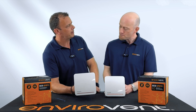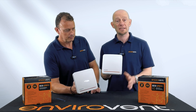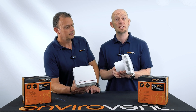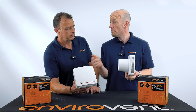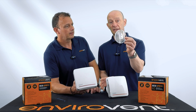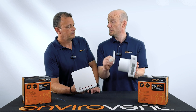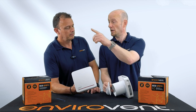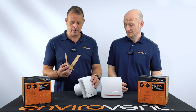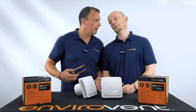I noticed earlier you mentioned something about intermittent. The advantage with this being two fans in one — bearing in mind if it is an intermittent fan, it's obviously not going to fight against the air going outside if it's very windy. When it is in intermittent mode, you may get a little bit of air coming back in. In a scenario like that, you actually get within the package a clear acetate strip, which is a backdrop shutter, and that is designed to clip onto the back of the fan. So in turn, if you have a windy day, it stops air breaching and coming back into the fan itself.